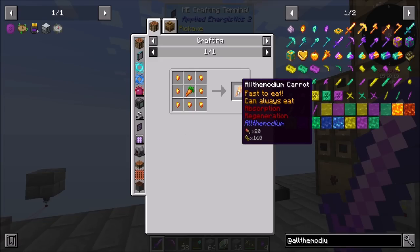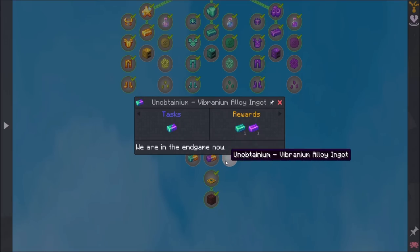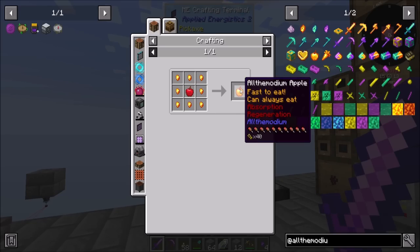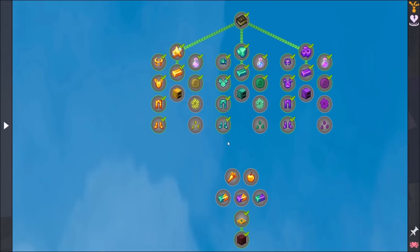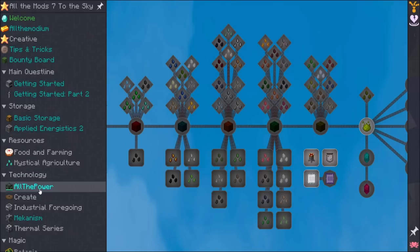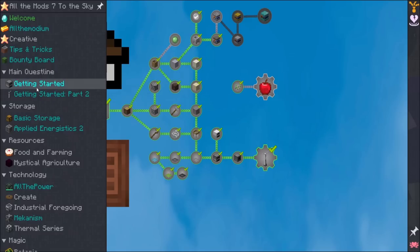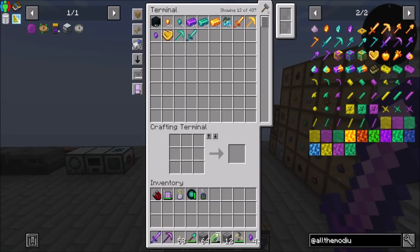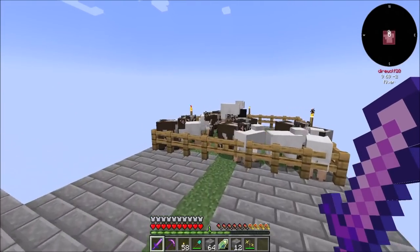There's the aldemone — fast eat, can always eat, absorption regeneration. That's cool. Looks like candy. We are in the endgame now. There's the apple. So that covers most of the aldemodium stuff. What should we get into now to really get going? Because there's a lot of mods to jump into. I'm a little bit unsure where I want to start — there is so much to do.